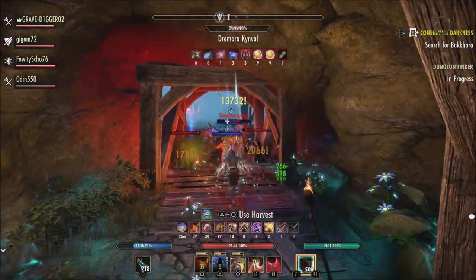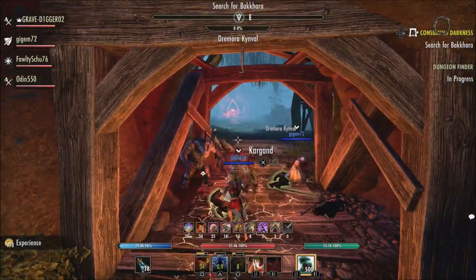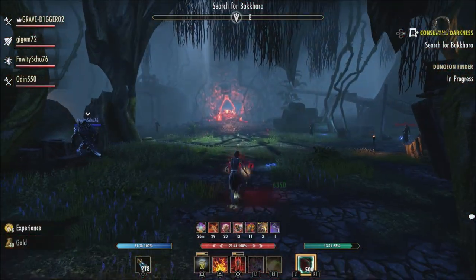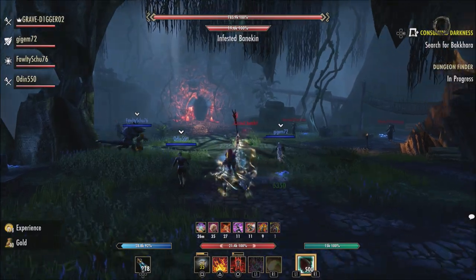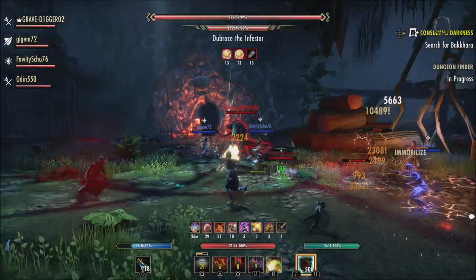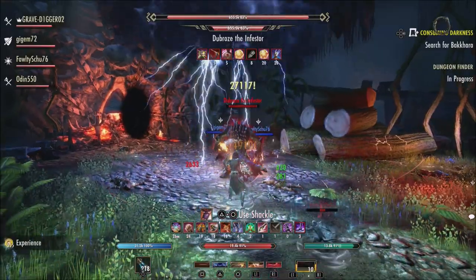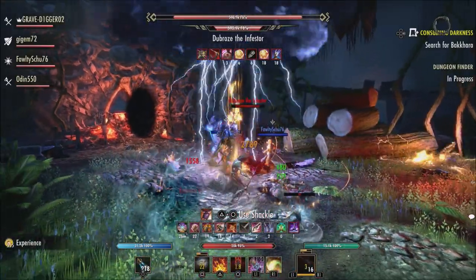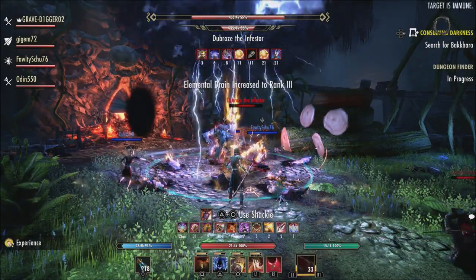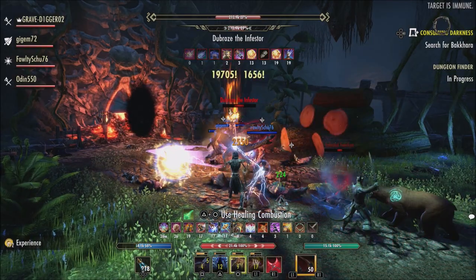Endless Fury — they've reduced the cost of that, which is good because it is used as a spammable. We all know if you're using it in harder content like a trial or vet dungeon, Endless Fury sometimes feels like it's not really that good as a spammable because it costs a fair bit to cast and sometimes you will run out of resources. Now that it has a reduced cost, that should help with being able to cast it more often and for a longer duration.